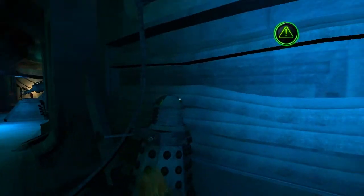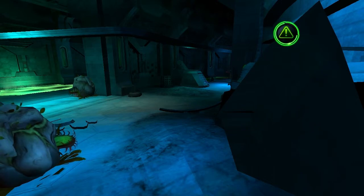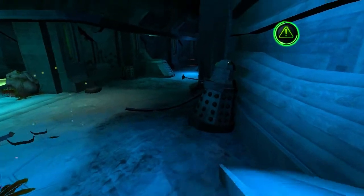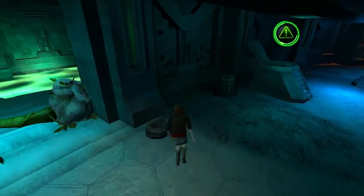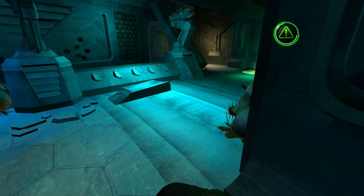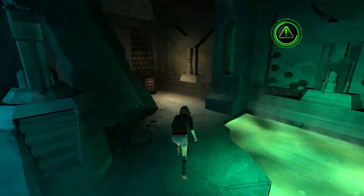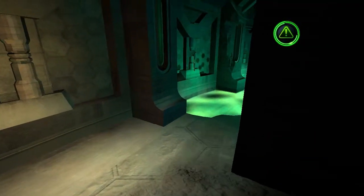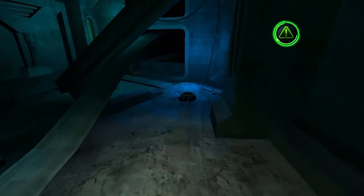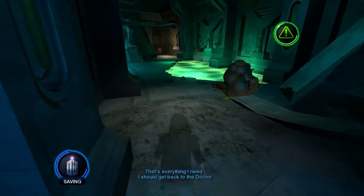There's the stalk. Apparently I'm not going to be able to use that one. That would be too easy. We're going to wait until this one goes off — like Venus flytraps, sort of, with extra things. Maybe I need to go into this door. Nope, can't do that. Oh, there's something over there — a Dalek gun! I hope it still works. That's everything I need. I should get back to the Doctor. I love how they hiss.